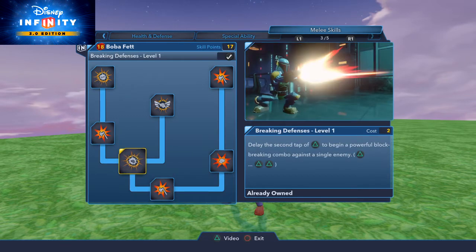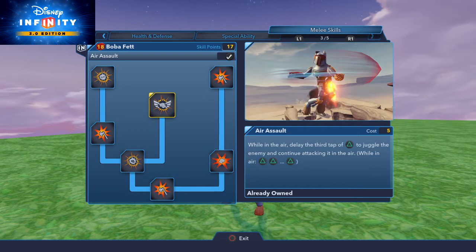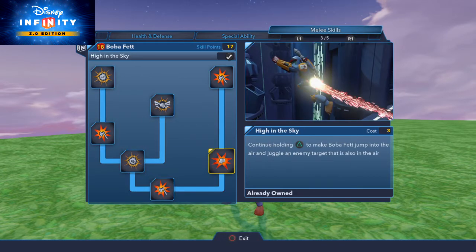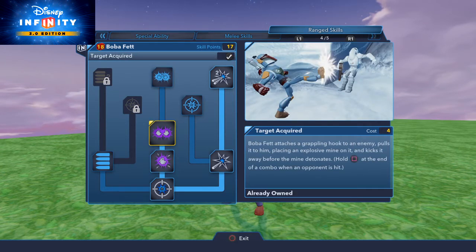This is special. He has pretty much upgraded everything in this path. But his blaster - this is really good. 'On the Hook' arms Boba Fett with a grappling hook that he can use to pull targets to him. Boba Fett attaches a grappling hook to the enemy, pulls him in, places an explosive mine on it, and kicks away before the mine detonates.